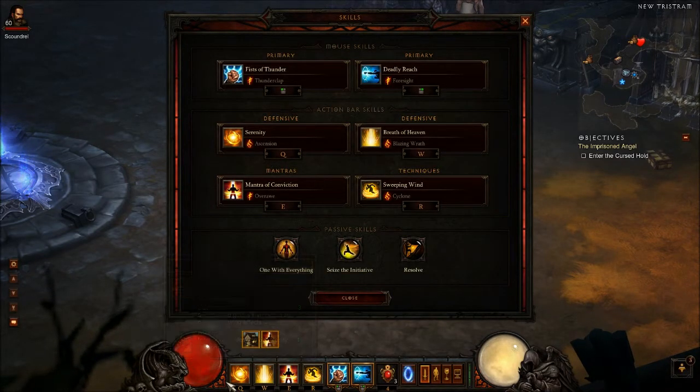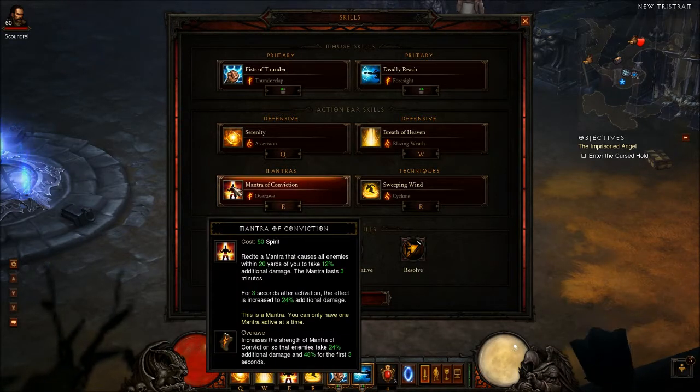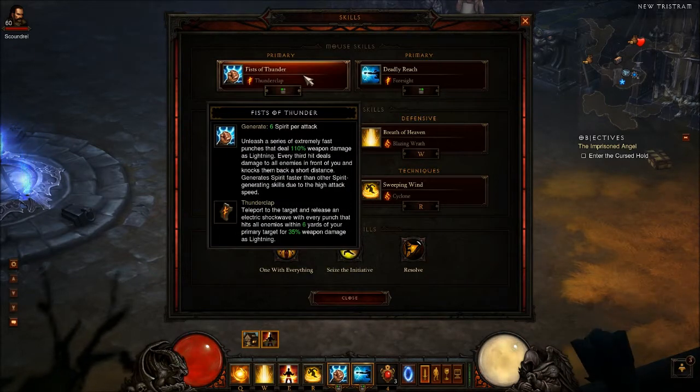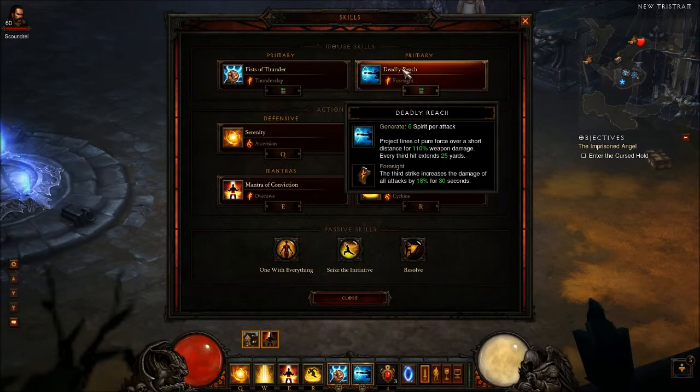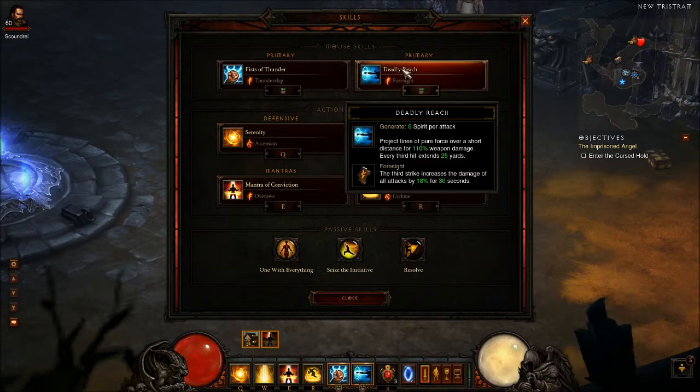This is a pretty typical build except for my Deadly Reach. I sacrifice Blinding Flash even though that gives me 3 seconds of 30% boost — and you combine that with Serenity, so 38 plus 48 is a massive DPS burst. If you have probably about 60,000 plus DPS unbuffed, you can probably down an elite in that 3 to 4 seconds. The Deadly Reach gives me 18% for 30 seconds versus 30% for 3 seconds — I think that's a fair trade. I'm going to show you in the video why I use it.